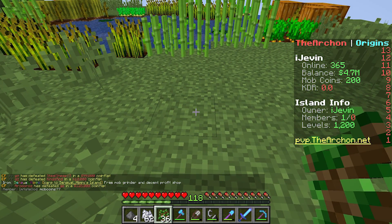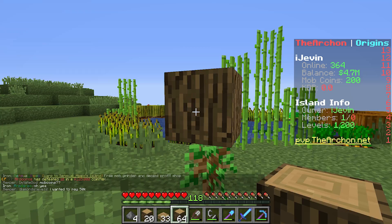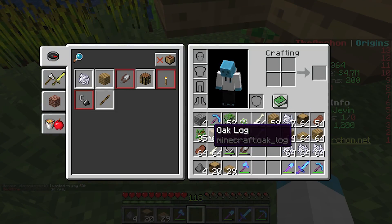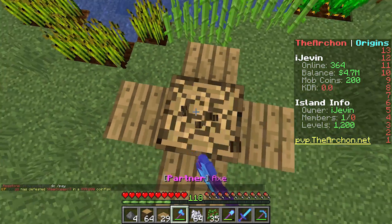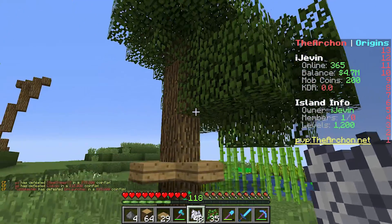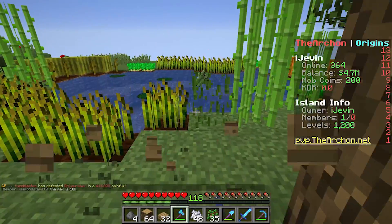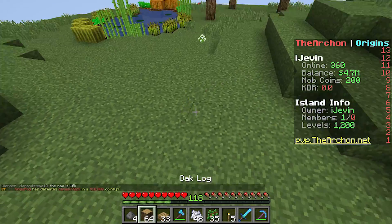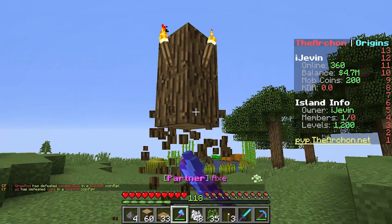I'm going to try another way. I was watching videos on YouTube trying to figure out the best way to do this. Apparently if you place a sapling down and then place a block over top of the sapling, then four corners just like so, then break that out of the way and bone meal it, it'll grow into a tall tree. That was decently fast. Let's see how efficient it is compared to the other way.